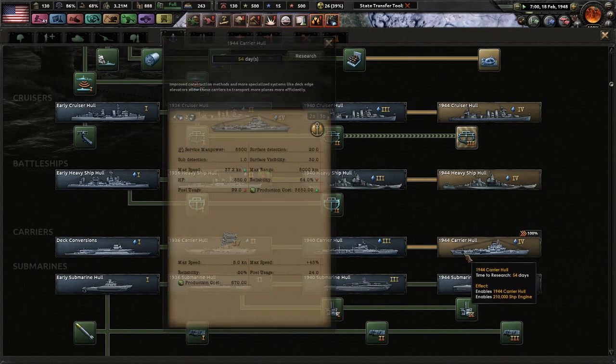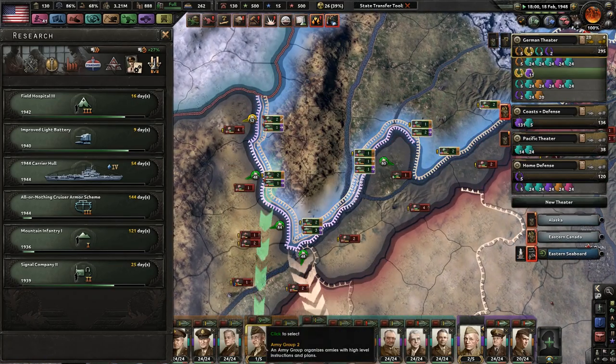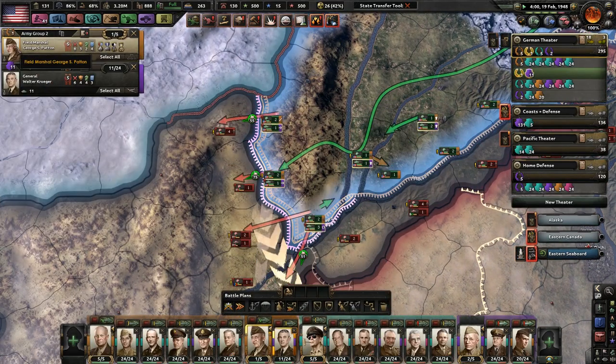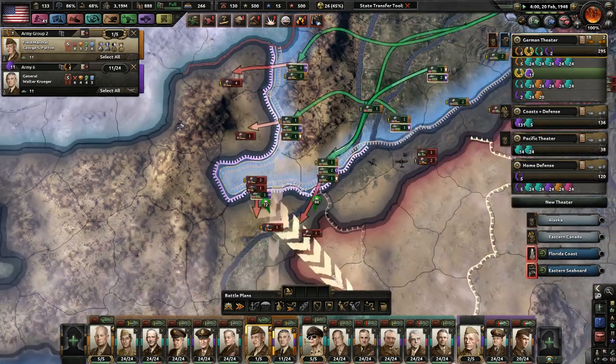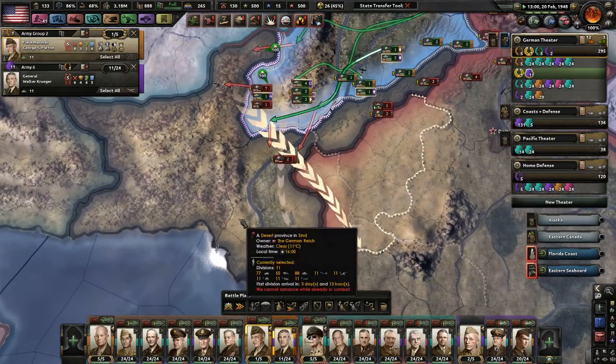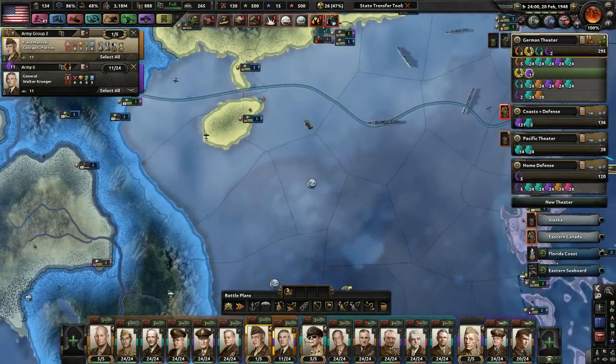1940s carrier, 1944s carrier. Patton, I hope you're going to learn how to become a mountaineer, a hills fighter, and a better logistics wizard. That's why I made Patton a field marshal — because he's pretty good. Not gonna lie, he's pretty good.